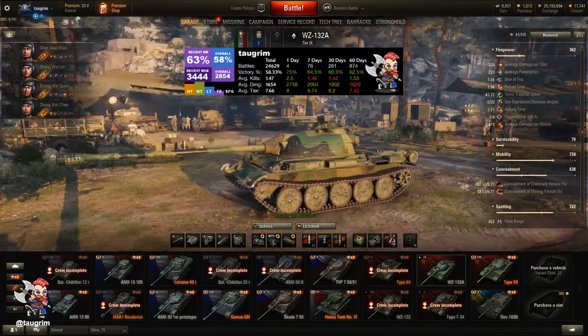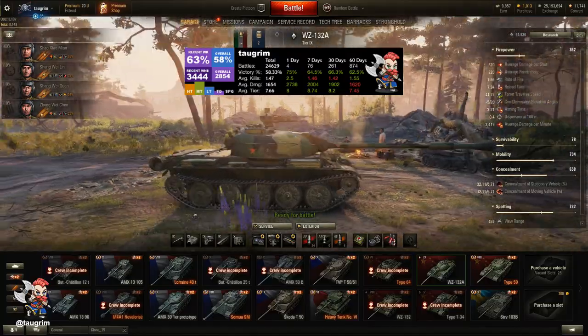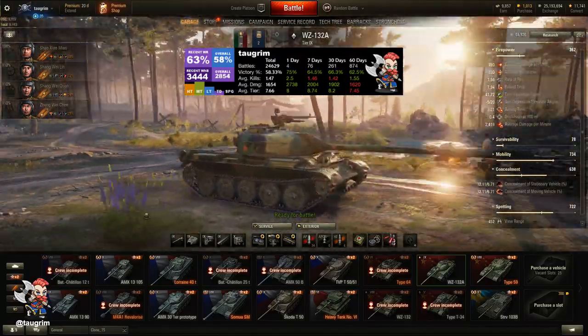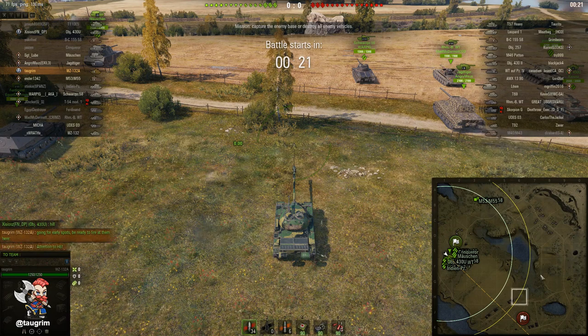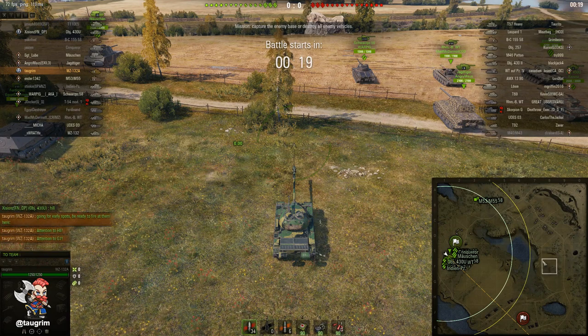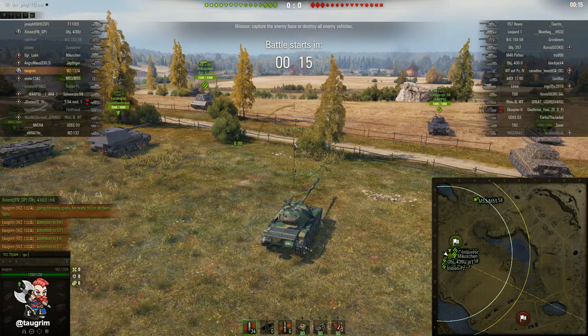Welcome to episode 60 of our Road to Unicum. Today we review the WZ-132A, the tier 9 Chinese light tank in World of Tanks. We're going to take a look at a pair of tier 10 battles. The first is Malinovka, and then we'll also look at the new 1.0 version of Fjords, which saw some pretty significant changes.